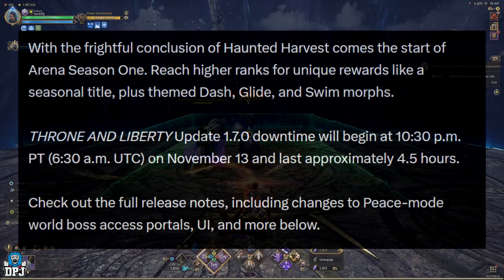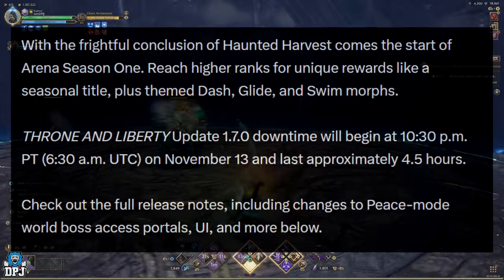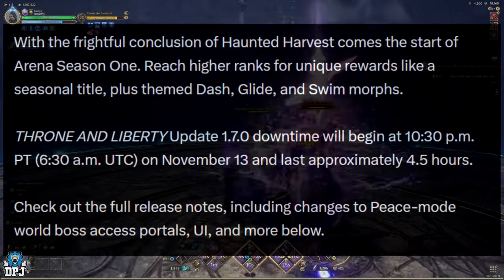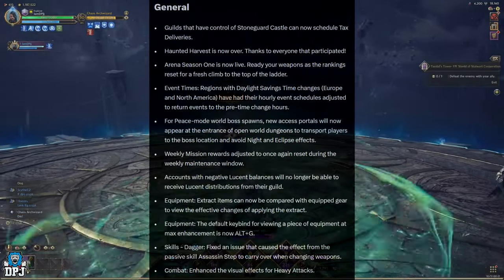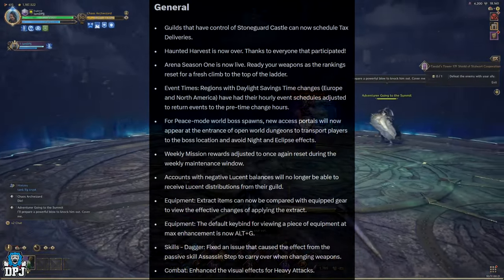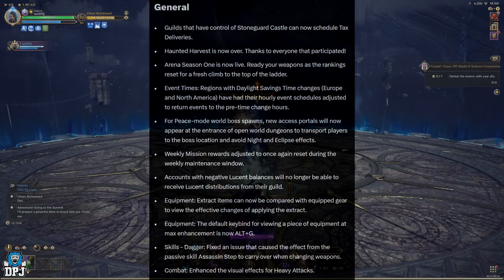The downtime lasts approximately 4.5 hours, so you should already have had this update. Now we're going to check out the patch notes starting with general: guilds that have control of Stoneguard Castle can now schedule tax deliveries. Haunted Harvest is now over — thanks to everyone that participated. Arena Season One is now live; ready your weapons as the rankings reset for a fresh climb to the top of the ladder.